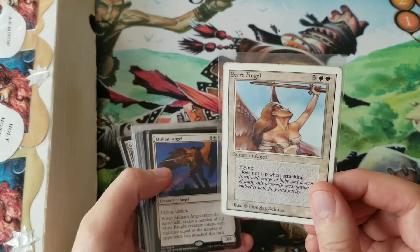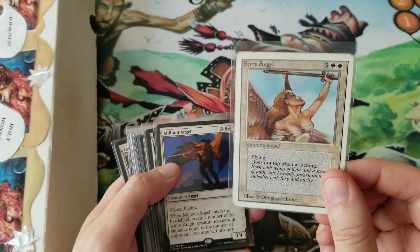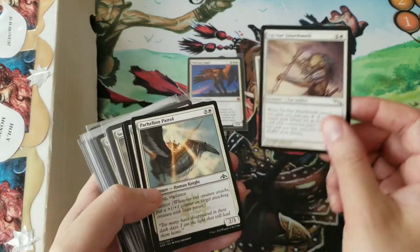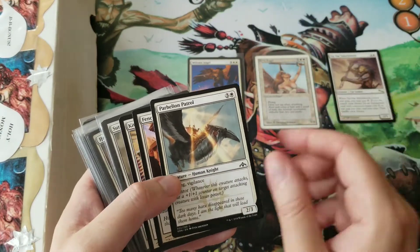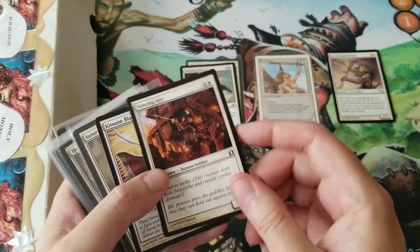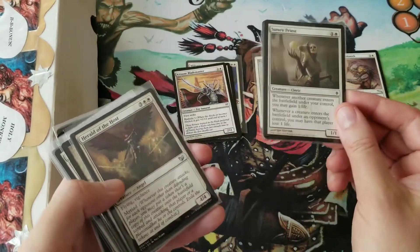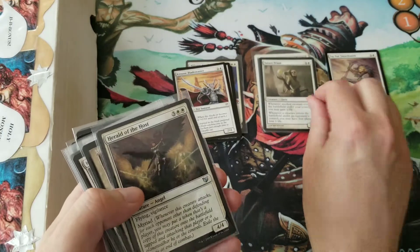So Sarah Angel is the pivot — that's S. We're going to sort around S. M — Militant Angel — comes before S. T comes after S. P comes before S. F comes before S. K comes before S. I'm going to put all the cards that start with S together to keep it easier.